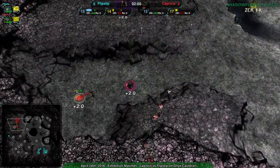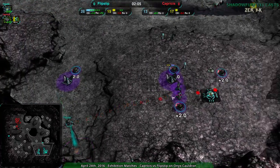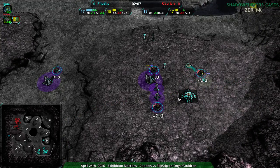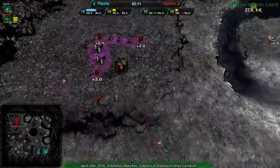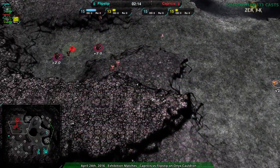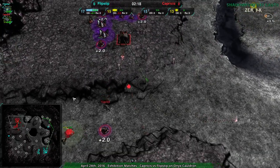A few more gremlins wouldn't be a bad idea because there are likely to be more banshees. Flipstep doesn't appear to be switching to ground right now. Capricious with five or six gremlins would be safe enough — not to say definitive, but safe enough to buy time in case of a big banshee attack.